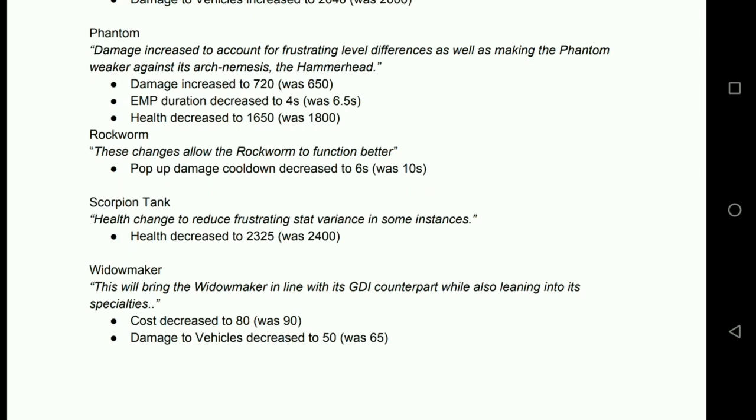Scorpion Tanks are getting the edges shaved off, taking health down to 2325. Like with the Predator Tanks, that seems more like a level 10 compared to level 10.3 adjustment — interactions are still going to be the same. We're not going to see an end of a war factory meta here. Notice that Giga Cannons and MLRS are missing from this list, so those are staying the same. We are still going to have a heavy war factory meta.